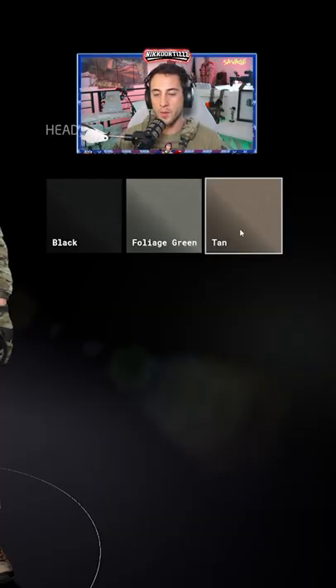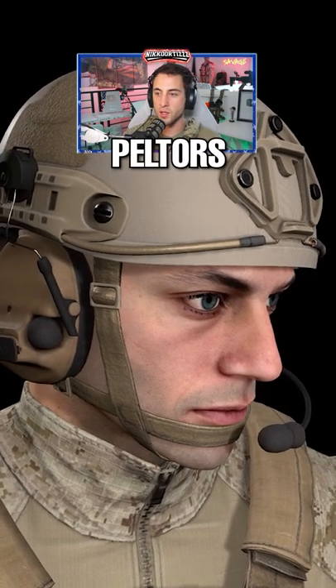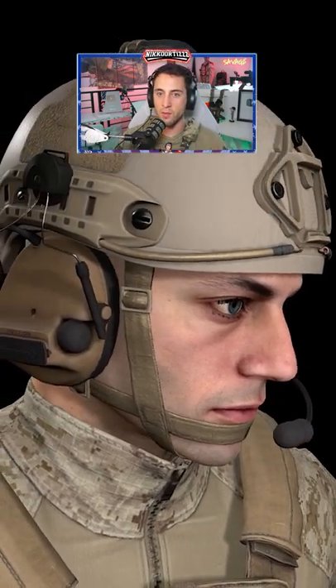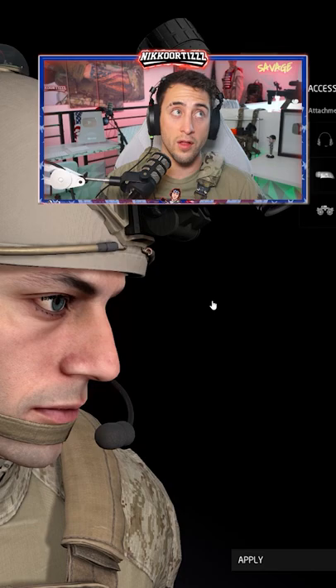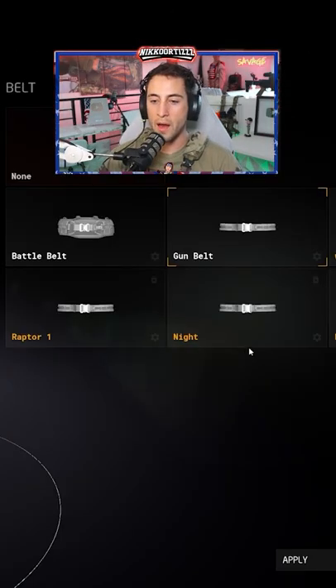Helmet HC, it's only got two options so we're gonna go with tan, it's the closest we can get. Gotta put on the Peltors, we gotta put on the Mantis strobe, and we gotta throw on the night vision goggles. Sorry they're not quad nods but this is pretty close. Dev Group, that's what we'll call this loadout.